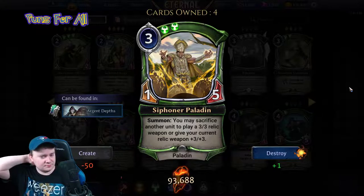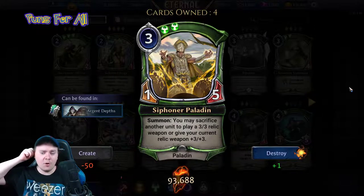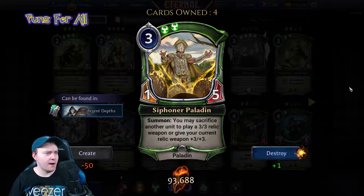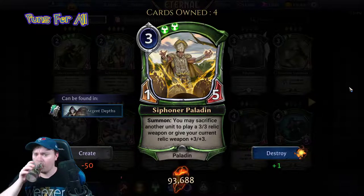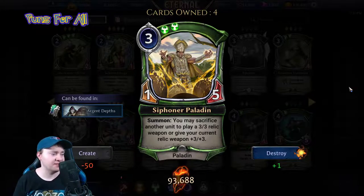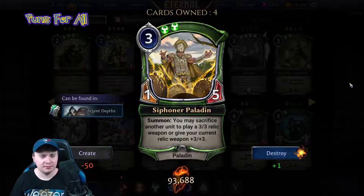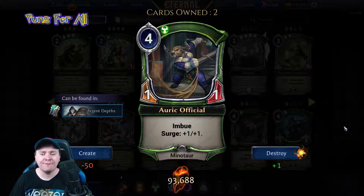One star, but three mana one-five is not the worst stats. Giving your current relic weapon plus three plus three — I know there are some decks currently that revolve around the unblockable weapon and boosting its damage — but overall this is pretty much a one-star draft card.